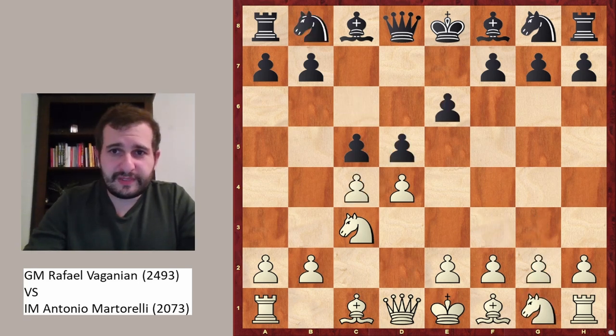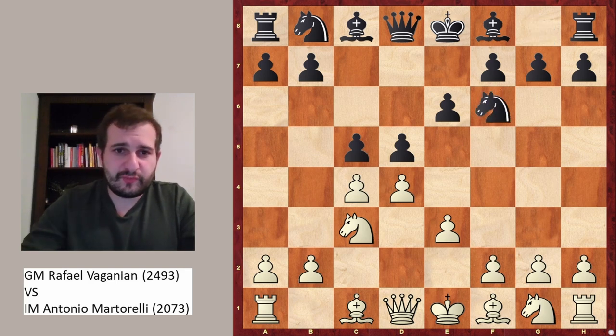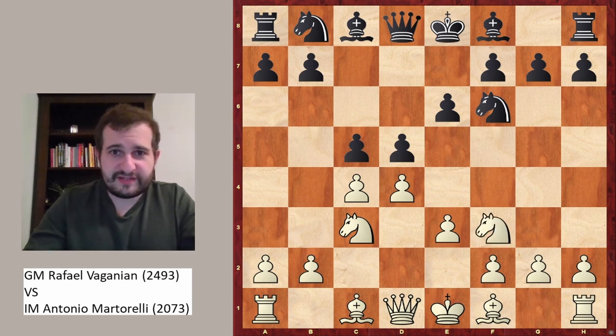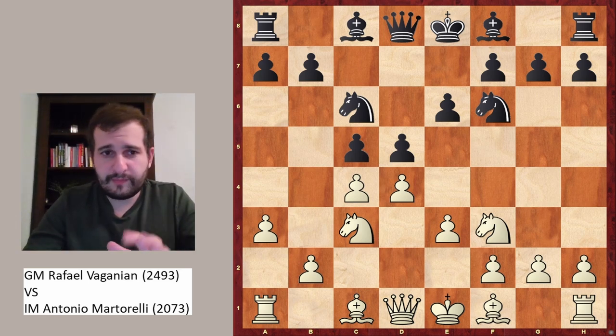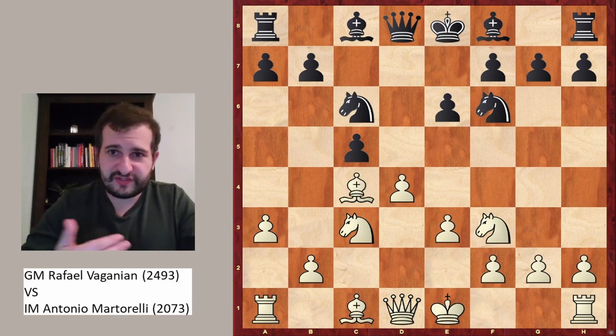However, in the game Vaganian opted for another setup, which is absolutely playable — and that is e3. Black responds with knight to f6, white plays knight f3, knight to c6, and now white plays a3. This might be considered a loss of time, so black feels able to take on c4; bishop takes c4 is still one of the main lines.